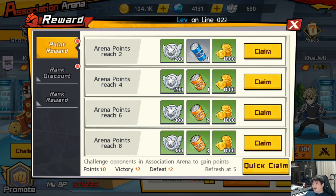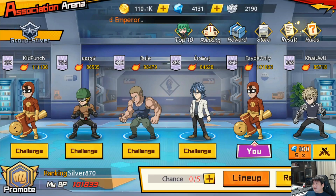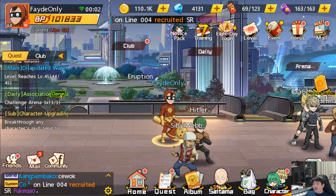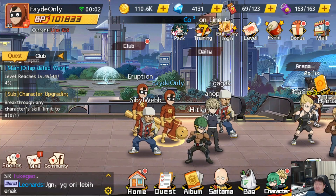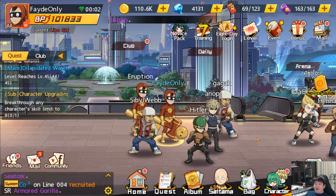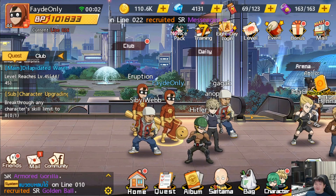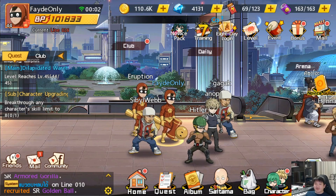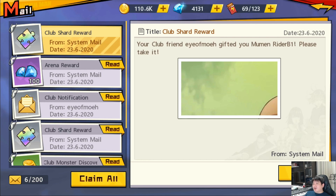You can claim all the rewards after that. The objective of this game is to first plan your team. After you plan your team, work around it - you don't have to really care about people's team power. As I pointed out in the last match I lost, that guy's team was only 85,000 BP but he beat my team of 100,000 BP because he planned it better - he had better team synergy. It's very important to focus on that.